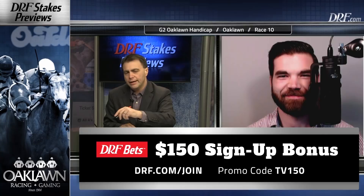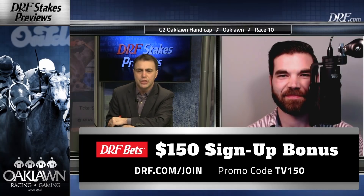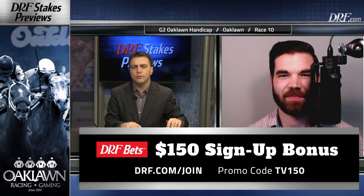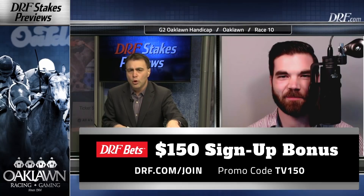Dan Ullman and Matt Burney are taking a look at race number 10 at Oaklawn Park on Saturday. It's the Grade II $750,000 Oaklawn Handicap, and our coverage is presented by DRFBets. Sign up for a new DRFBets account, access a $150 sign-up bonus, and start punching away. DRF.com/join is where you need to go. The promo code is TV150.